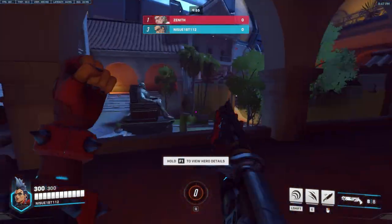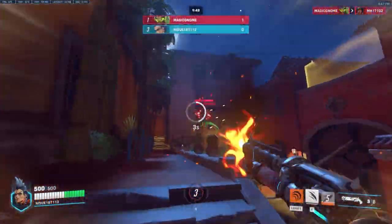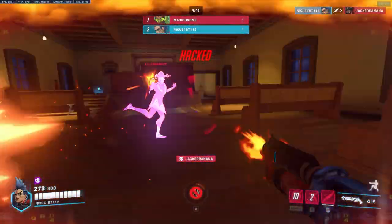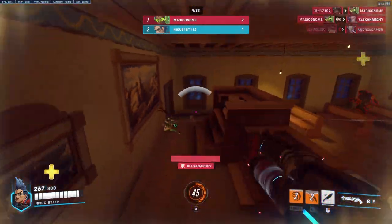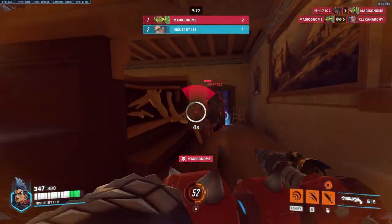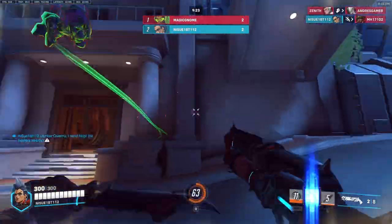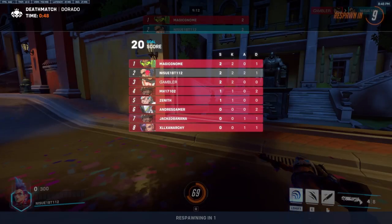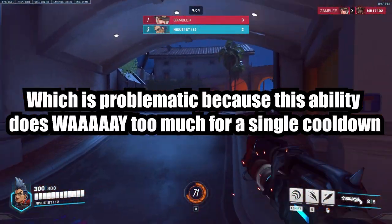Junker Queen's Shout is an AoE ability which gives everyone within a 15 meter radius a 30% speed boost and 50 extra points of HP. The ability also gives Junker Queen 200 extra HP that lasts 2 seconds longer than other teammates. In my opinion, Shout is the best tank ability in the game. It was a close call between this ability and D.Va's Defense Matrix, but Matrix has been consistently nerfed throughout all of Overwatch's history. Shout gets the edge because it's just downright broken — giving over-health AND a speed boost to everyone within a 15 meter radius, which is flipping huge, is simply ridiculous. Additionally, the extra buff it gives to Junker Queen herself essentially acts as a get-out-of-jail-free card.